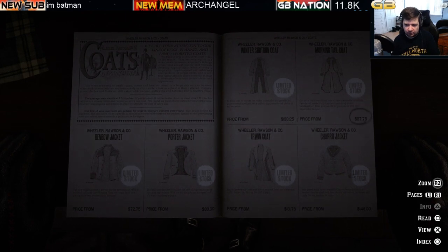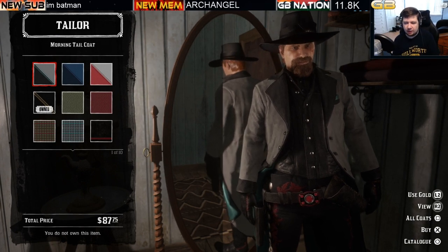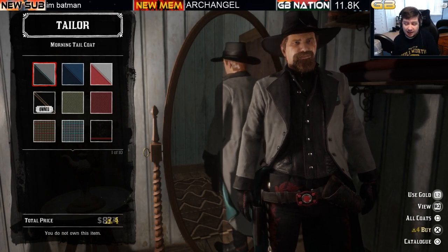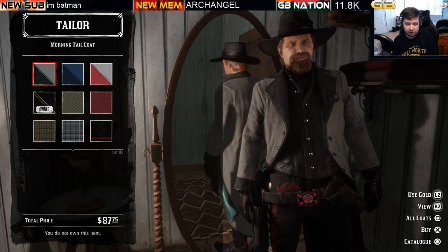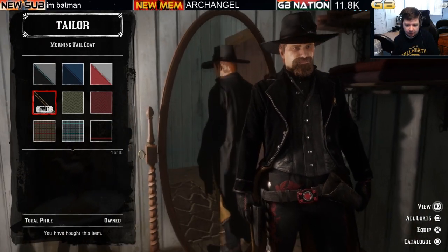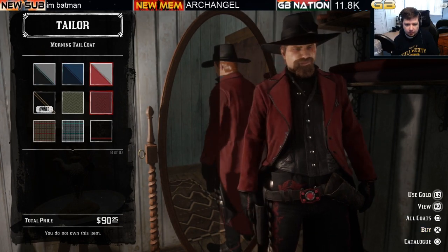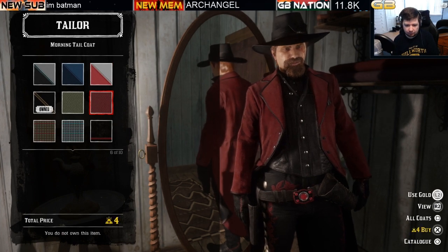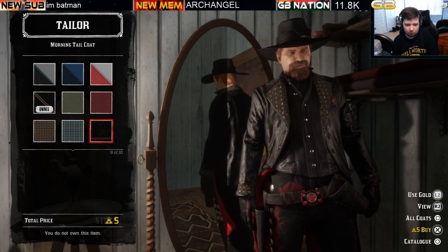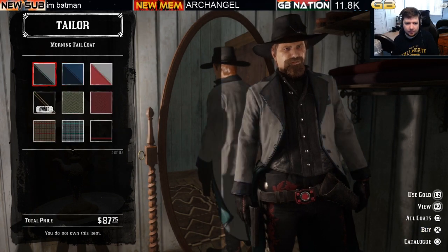Next is the extremely popular morning tail coat — one of the more coveted limited stock clothing items that rotates in and out of the catalog. There are ten variations. Some are cash and gold optional at $87.75 to $118, while gold-only variations cost four to five bars of gold. A very popular limited stock clothing item.